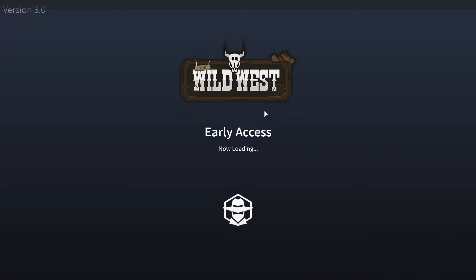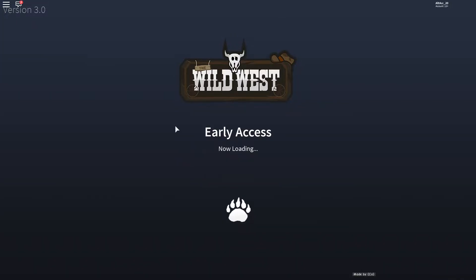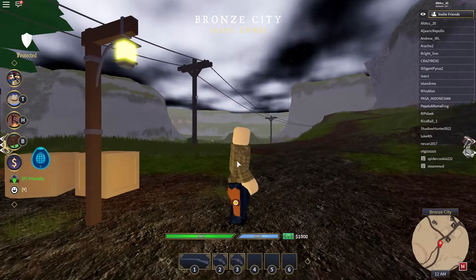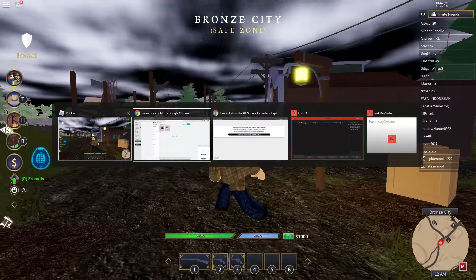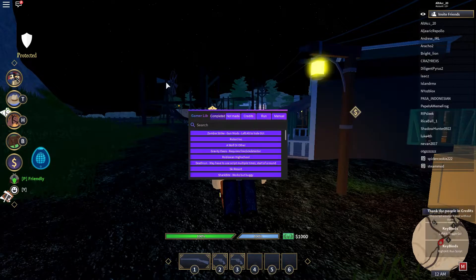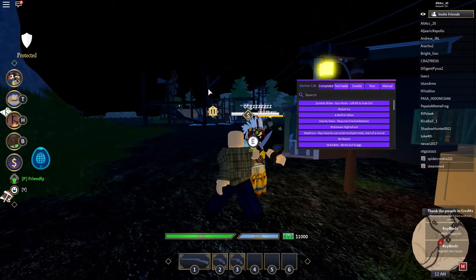As soon as you're in The Wild West, wait for it to load up, wait for the exploit to get reloaded. It's a bit laggy — there you go, once it has been reloaded just wait for it to finish spawning. Once it has finished loading, click Execute.